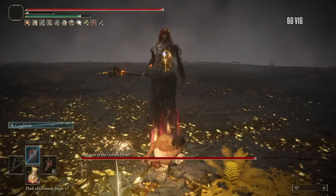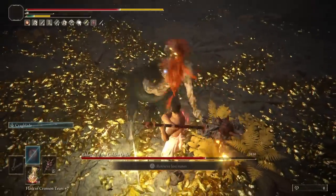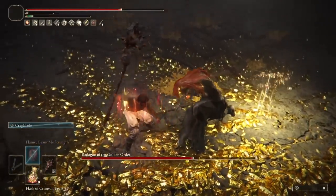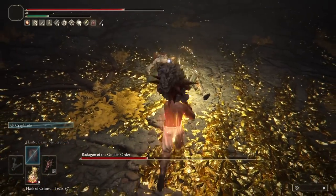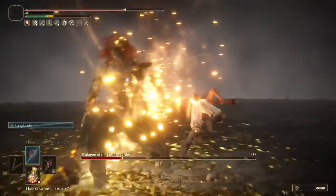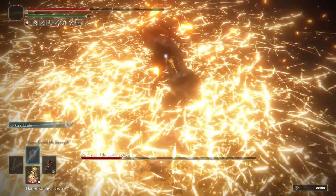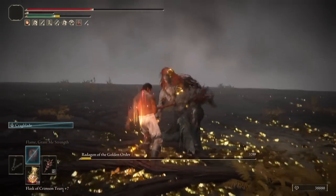Now for Radagon and Elden Beast, and there isn't much to worry about here. Radagon is a complete pushover with this build. Get two heavies in at the start — which may involve tanking something depending on RNG — then a single R1 to stagger. Take the riposte into another heavy, then wait for the jump attack to finish the fight. It's always a little RNG, but you can play super scrappy here and still be fine.